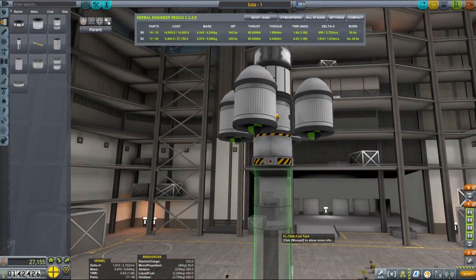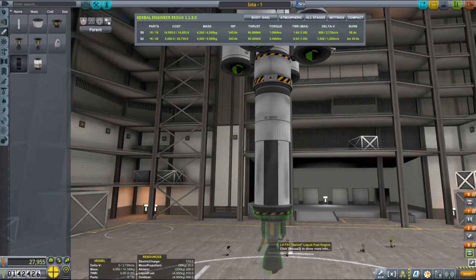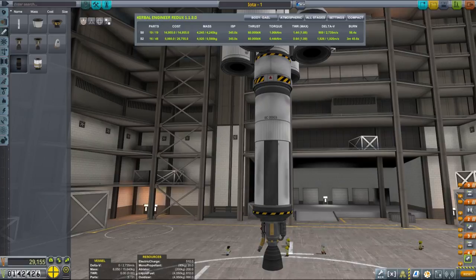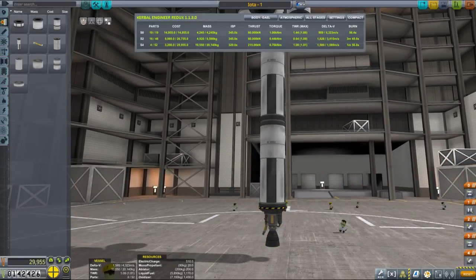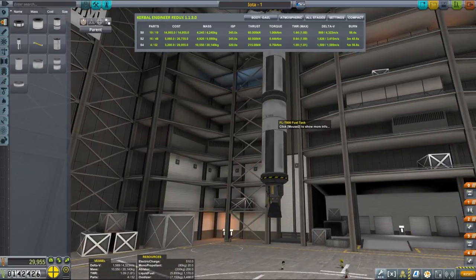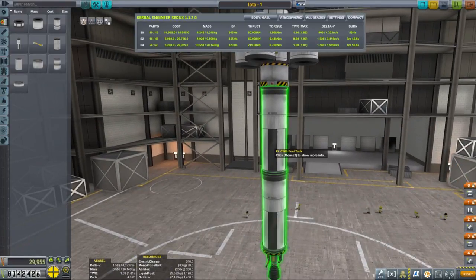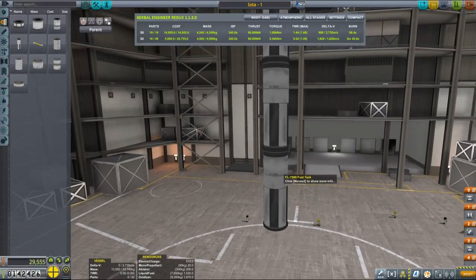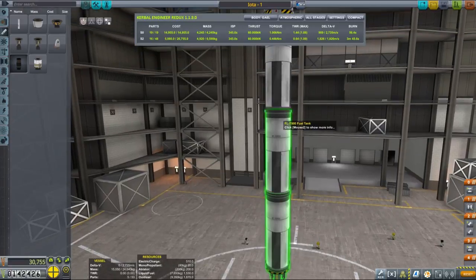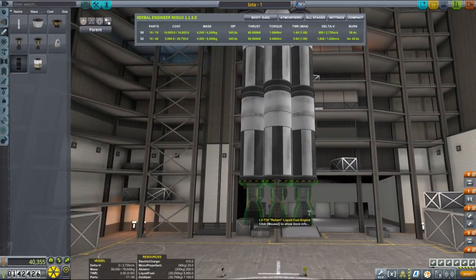We need a little bit over 2000 meters per second while in orbit around Gale, to account for correction maneuvers, inclination changes, and so on, because IOTA is also in a slightly inclined orbit - or rather, we'll launch into an inclined orbit due to the location of the KSC on Gale. So we have a little bit of margin left, and we'll have a little more delta-V in the lander.